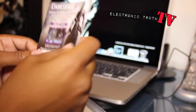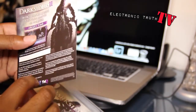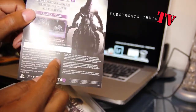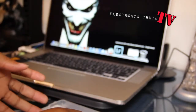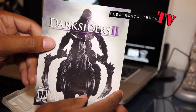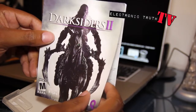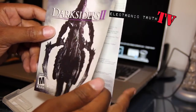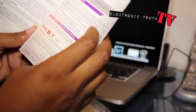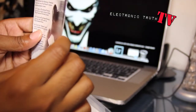Here is my Argul's Tomb DLC, and here's the actual booklet for Darksiders 2. That's totally tight — it's got Death on it, riding his horse Despair. I think that's the name of the horse, I'm not 100% sure, but it talks you through everything that you need.